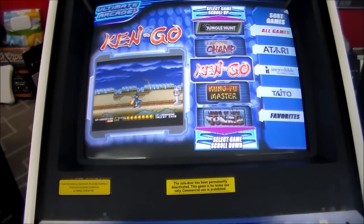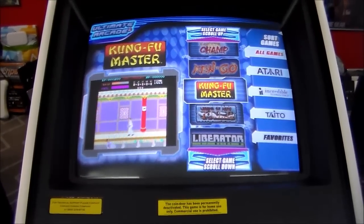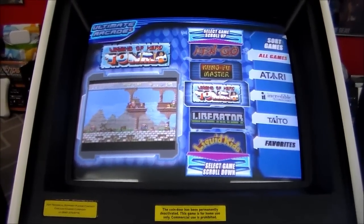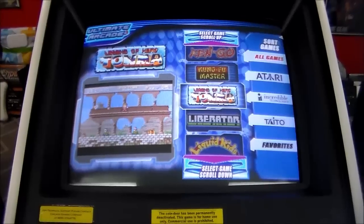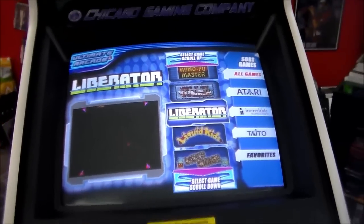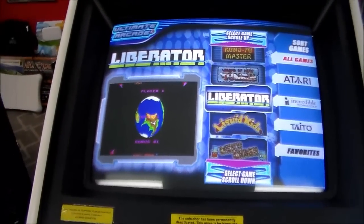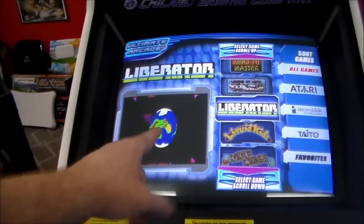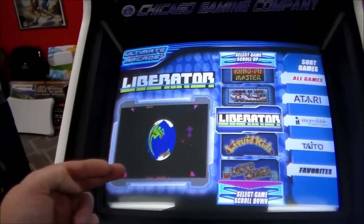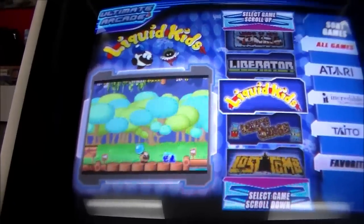Kingo. Kung Fu Master - we just did a video of that not too long ago. I wonder if he can get past the second level, because I can't. Legend of Hero Tonma - never played that one either. Liberator - we got a Liberator cabinet in a while back that had been kitted, and they cut it. The Liberator cabinet came all the way out on the sides, kind of like a Stargate does, and they cut a slot in it. This is basically a backwards Missile Command - you're shooting the bases on the Earth, whereas on Missile Command you're protecting the bases from being shot from above.